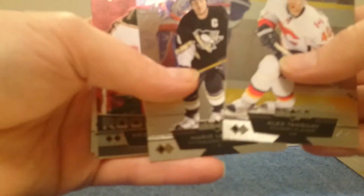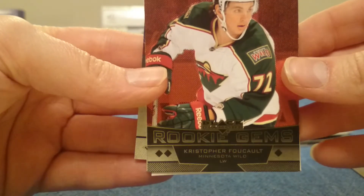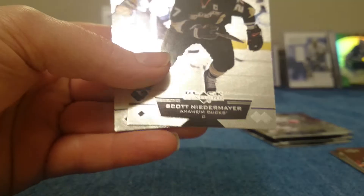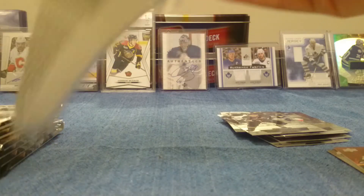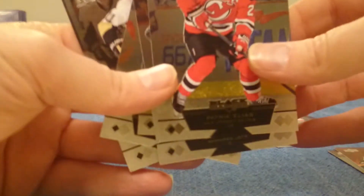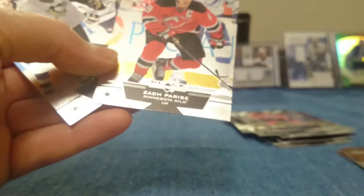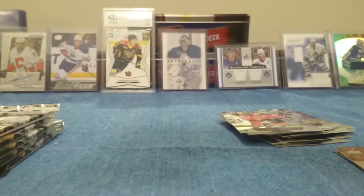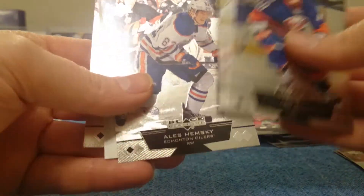Lemieux. Alright, we got a Triple Diamond Rookie Gem Christopher Foucault. Decoy Scott Niedermeyer, Tyler Ennis. Patrick Elias, Ole Jokinen. Two Diamond Marlow, Zach Parise.